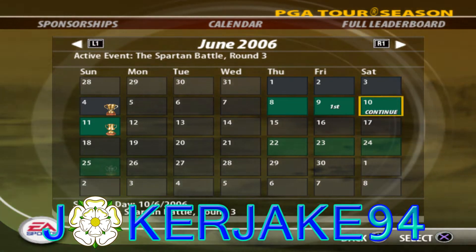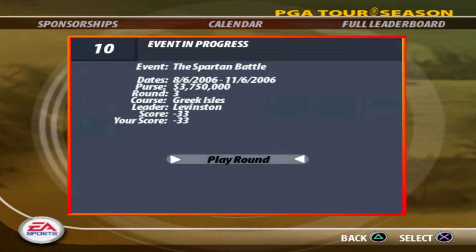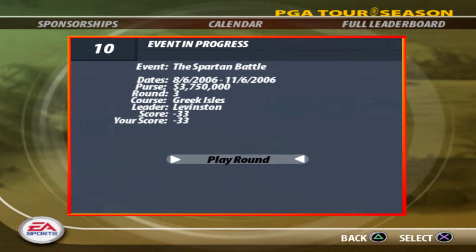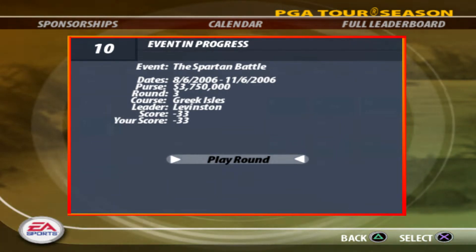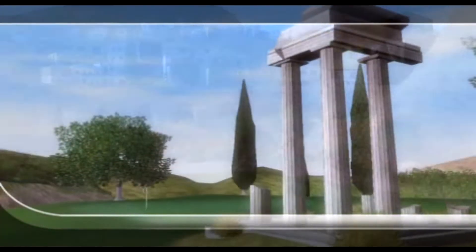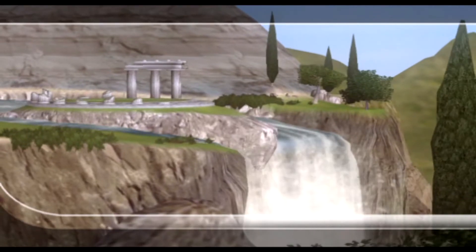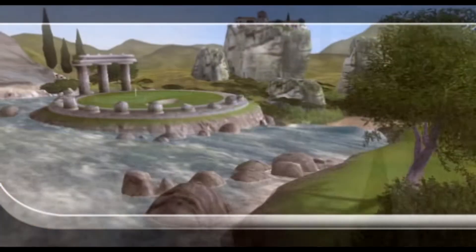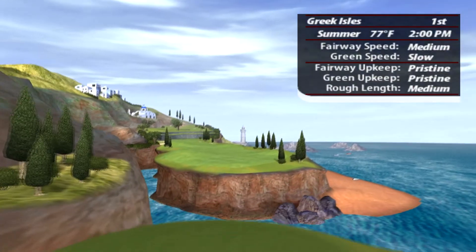Hello and welcome to another episode of Tiger Woods PGA Tour 2005, the PGTL season. It's time for the Spartan Battle at round number 3 at the Greek Isles — probably the hardest course in the game for me. I feel like I do better at Paradise Cove and Emerald Dragon, even though they're meant to be harder. I'm Gary McCord, along with David Faraday for EA Sports. Welcome to round 3 of this PGA Tour event at Greek Isles.